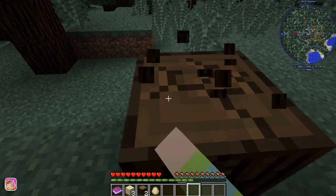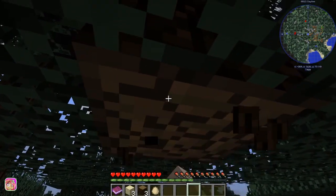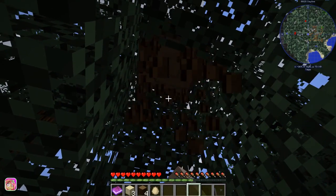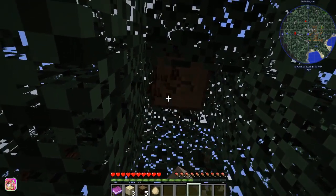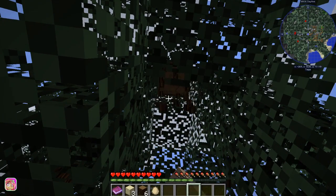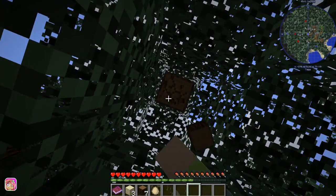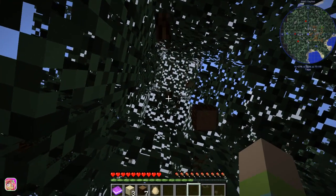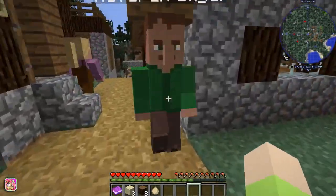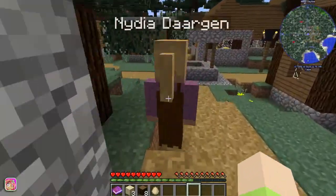If we do stay around here we're going to have to try to protect the villagers, because we don't want anything killing them. Let's see — I want to go around and see if there's anything good in the chests here, because that will help us a lot.